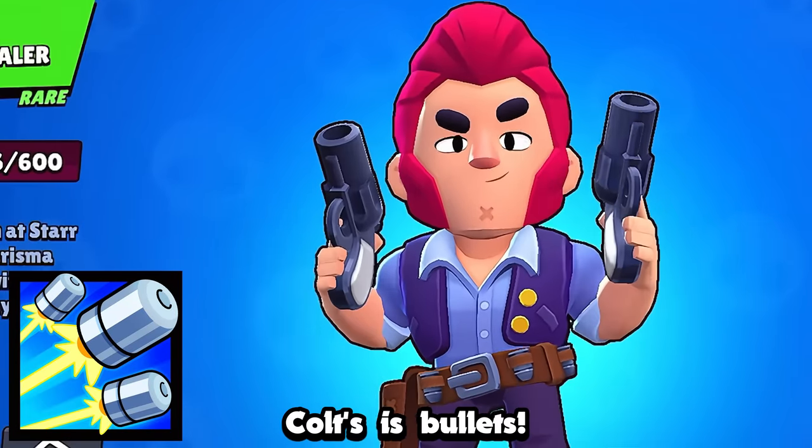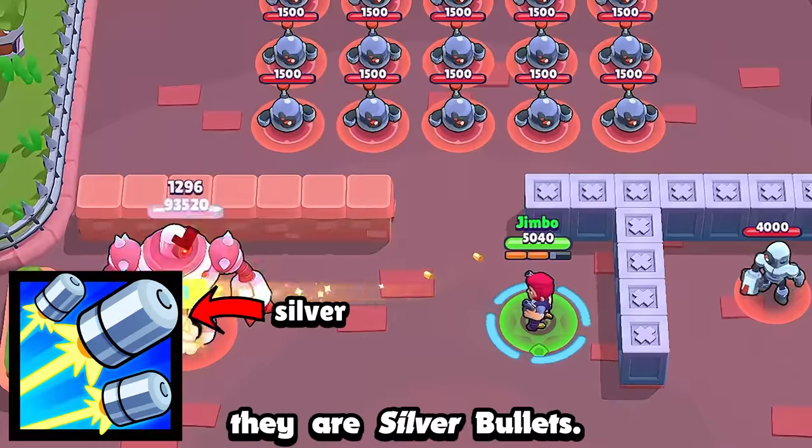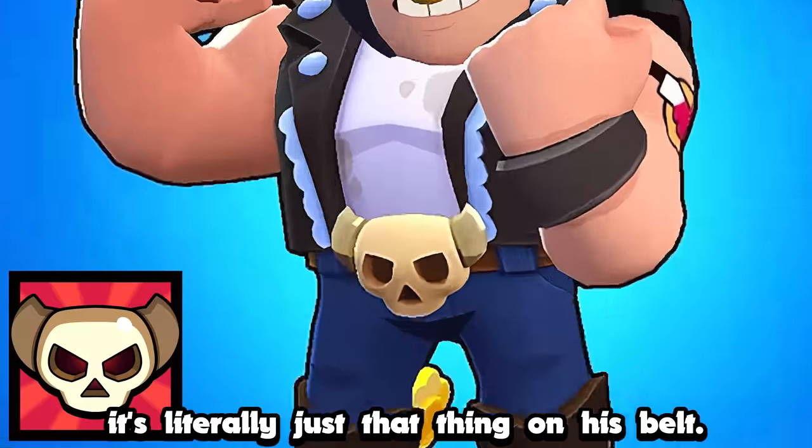Colt's is bullets, and the best thing I noticed about them is that if you give a little attention to detail, they are silver bullets. Bull's is easy — it's literally just that thing on his belt.